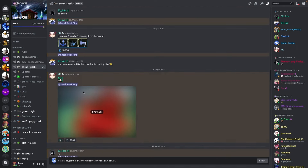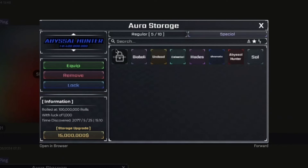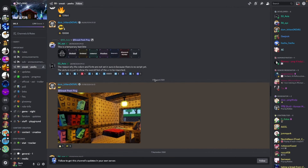In the sneak peeks tab, we go down to the aura storage, which has changed a ton — I think this looks a lot better and it's coming out in Eon 1. You can see all the auras we have there, and it has aura information like when you rolled it, how much luck you had, and the time discovered, which I think is really cool. Here's another close-up with all the auras: Carbon, Die Valley, Undead, Celestial, Hades, Chromatic, Abyssal, Hunter, and Soul.